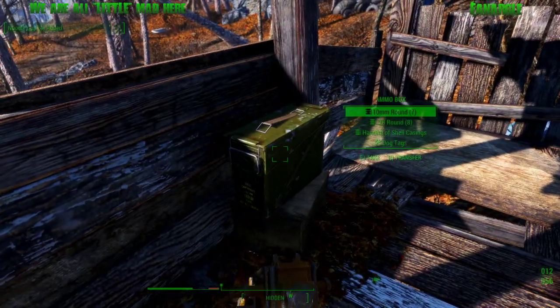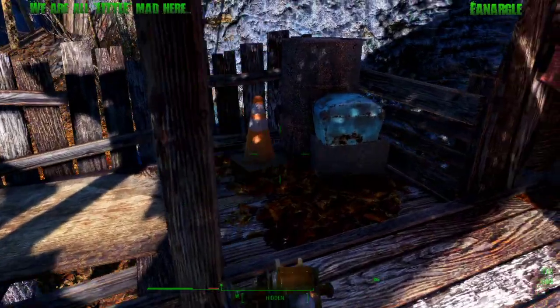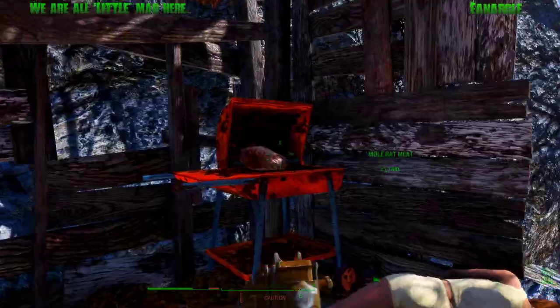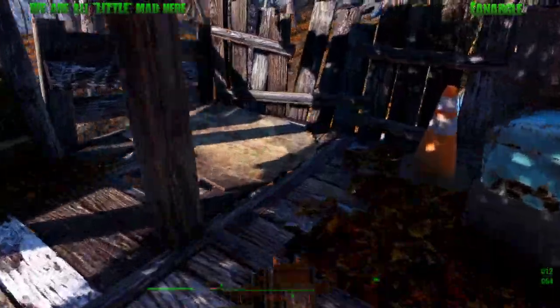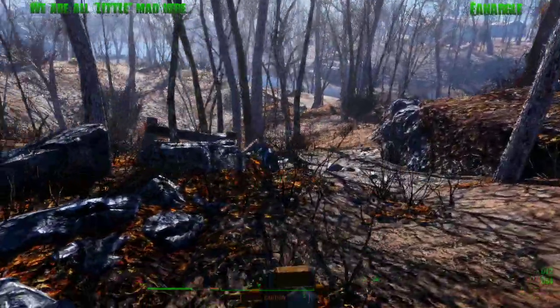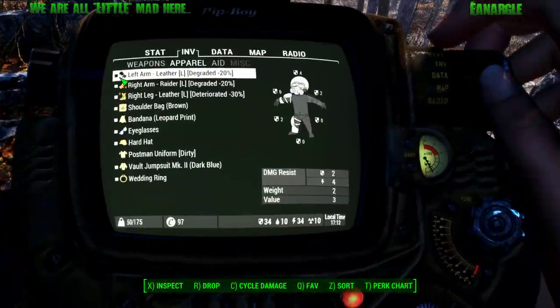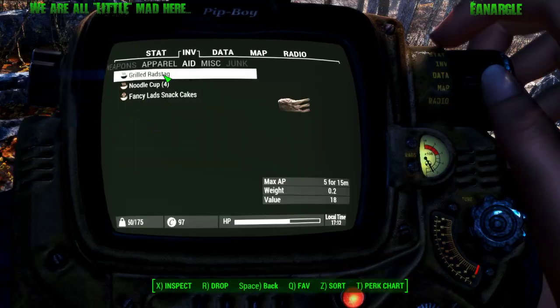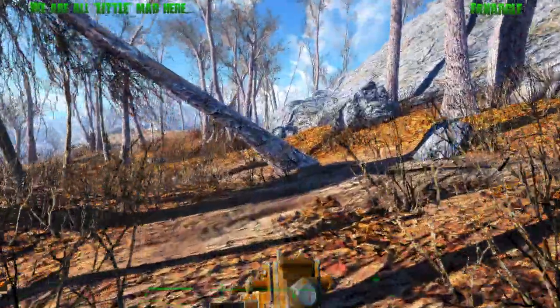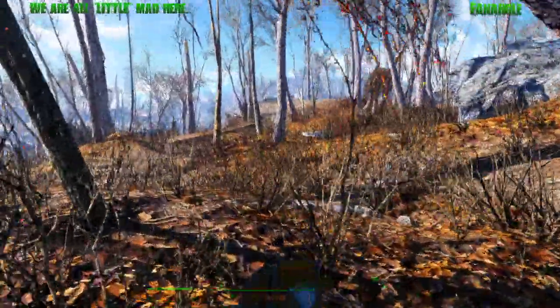Noodle cups - awesome, 4 of them! I just got food for the next day. Noodle cups give you razor grain and dirty water to make them. They do not irradiate you, very little weight, but they give you food and water when you eat them. So that's food for the next day.